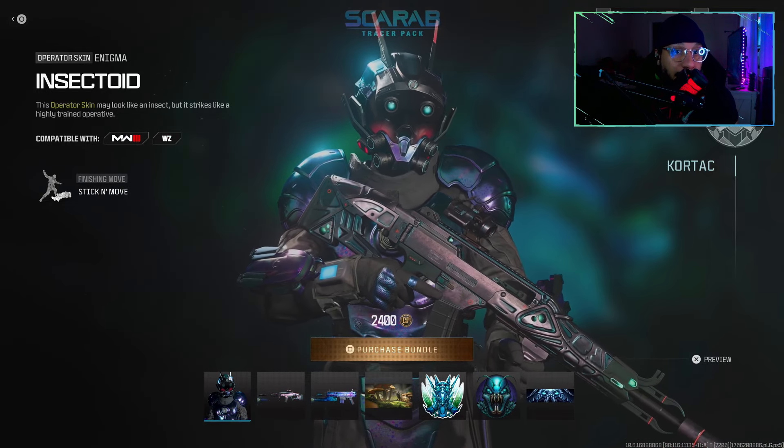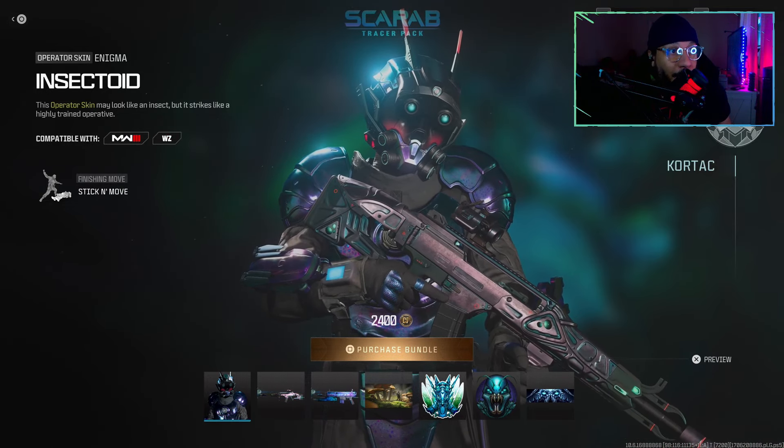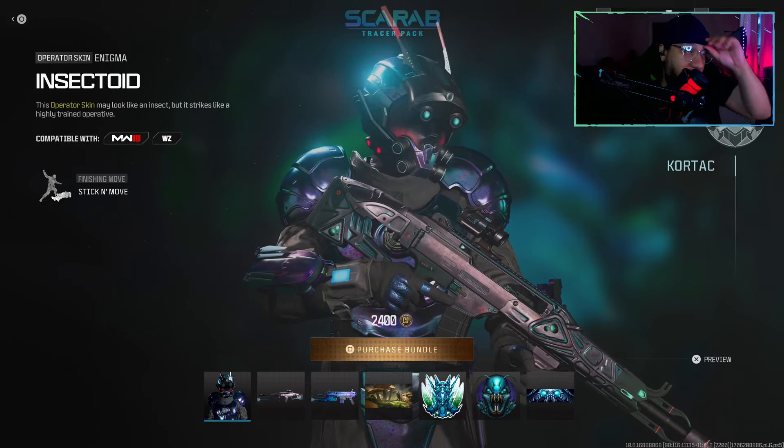First up we get a very good looking, very unique operator skin for Enigma — it's called Insectoid. It says this operator skin may look like an insect but it strikes like a highly trained operative. Here is a full 360 on this new operator skin for Enigma. Not bad.